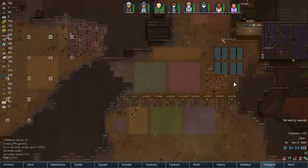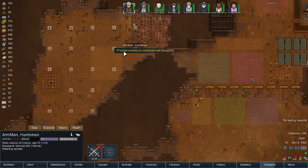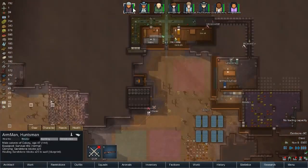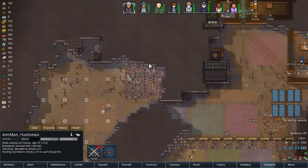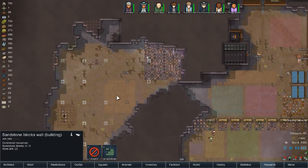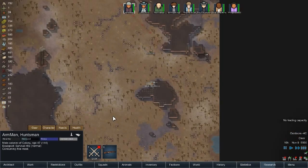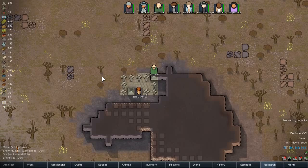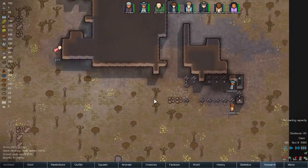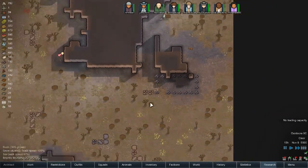This seems like we have some power issues. If we can get this closed up, I'm going to go ahead and build the vent. There we go — you go arm man, build it up. Area reveal. So we got a lot of free stone.